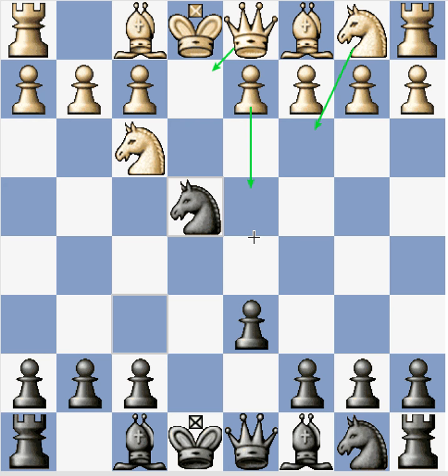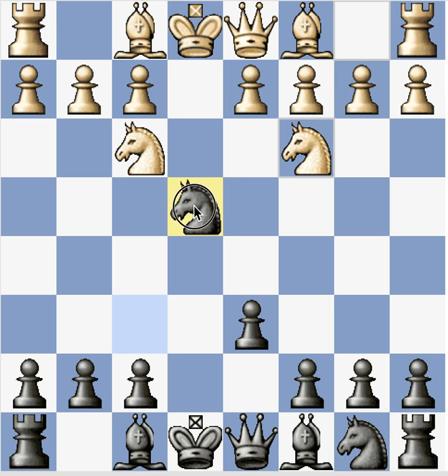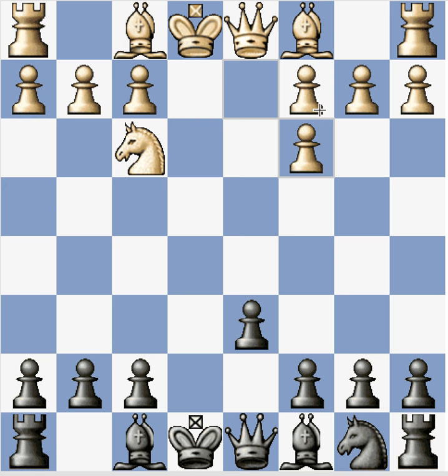D3 is not a bad move either, but knight c3 and queen e2 both give white only about a plus 0.1 advantage. The point of knight c3 is that after black takes and recaptures with the d pawn, white intends to castle queenside and create a very dynamic game with opposite-side castling — pretty much a race to checkmate. Black does have the option to castle queenside in these lines too, keeping it more positional, which is how I prefer to play for now until my tactics sharpen up.